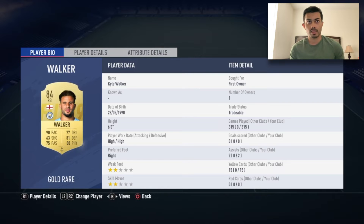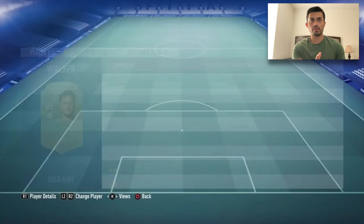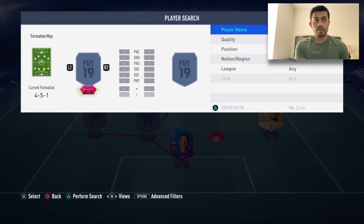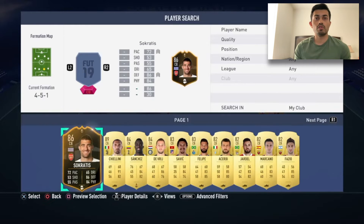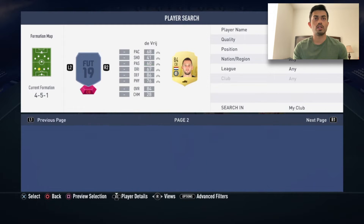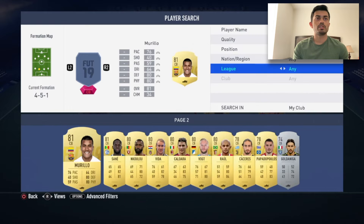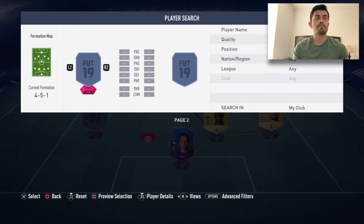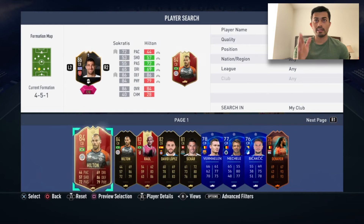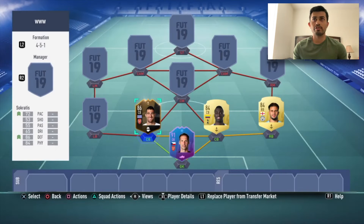For left center back we're going with Sanchez, and for right center back we're going with the coming special — this guy Socrates. He's been in my squad for a long time, I always use him.